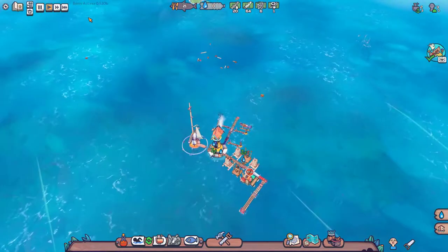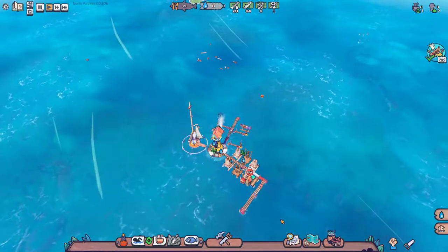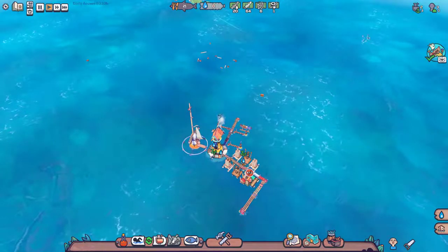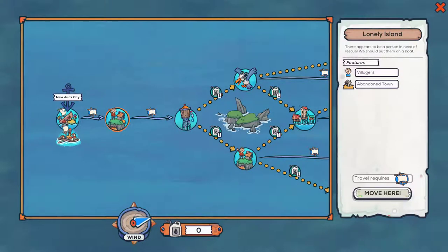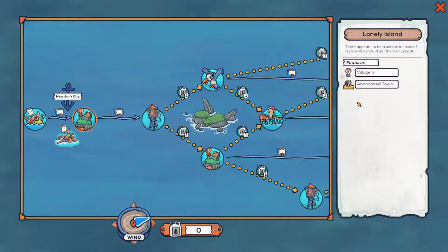Hey everyone, welcome back. This is Rich the Medic and we are back in Floatsome with New Junk City. We're out of plastic scraps so it is time for us to get out of here. On the map you can see we can use sail to get to the Lonely Island where we have an abandoned town and more villagers. And we need a sail, so let's sail on over here.